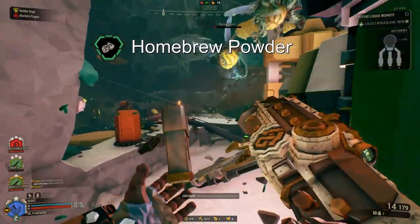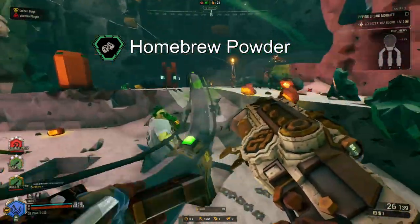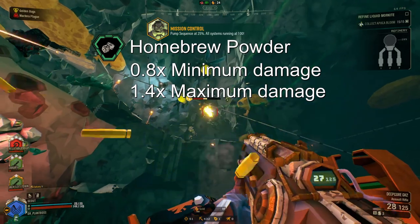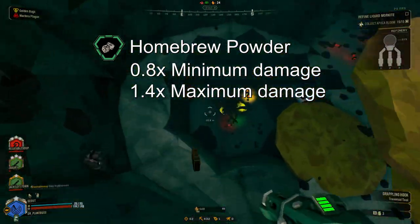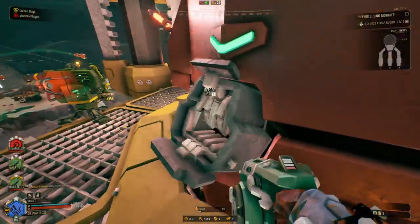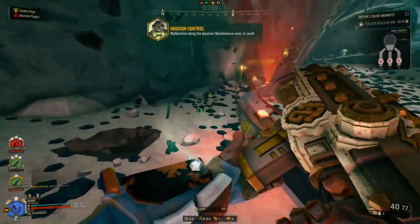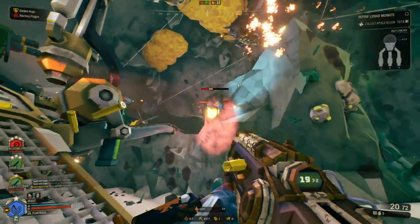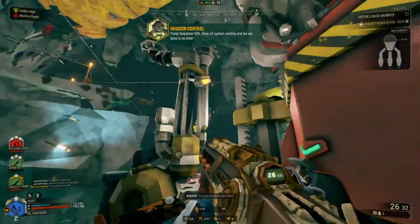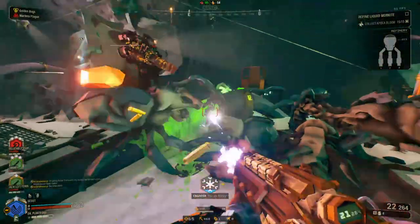Homebrew Powder is classed a bit misleadingly. The overclock introduces RNG into your damage per shot, causing the weapon to roll for a damage value between 80% and 140% of the base value. This means that it can do a minimum of 12.6 damage and a maximum of 22.4. Theoretically, this should average out to a simple 10% increase in damage output, but it's obviously not that consistent. Also very importantly, this overclock may cause the damage to roll low enough that you could fail to one-shot a Glyphid Swarmer, a very important breakpoint. Bringing the tier 2A damage mod removes this possibility, but also loses you 120 rounds of ammunition.